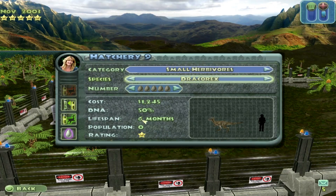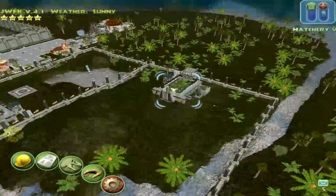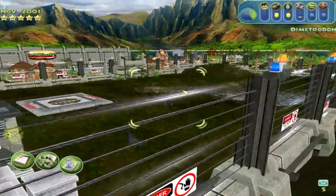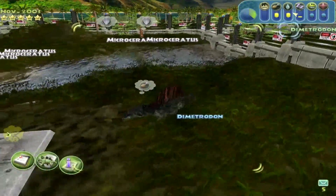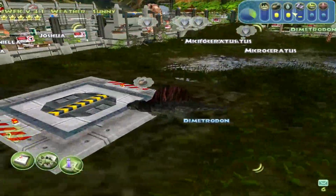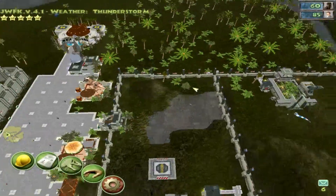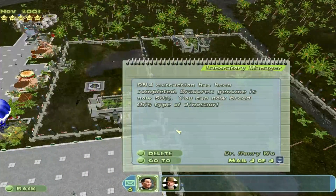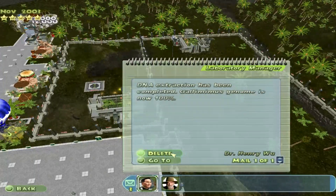We can make the dracorex but it's only six months. I'm planning on putting dracorexes with this package — no sticky molex because dracorex is picky. But we can make the mononychus, which can be made for three years. Let's do that.